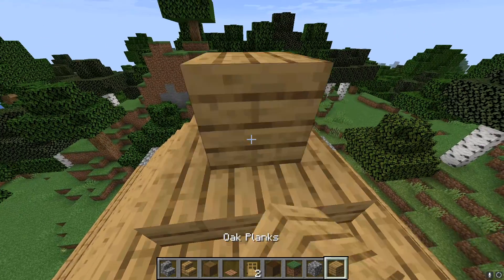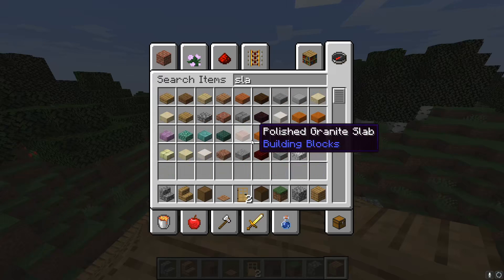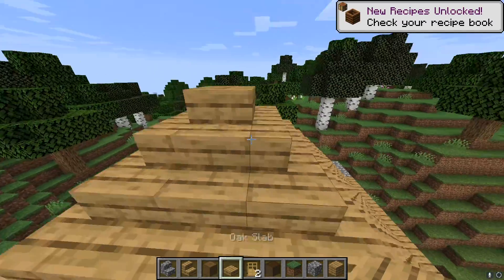Let's get some slabs — I'll just do a single oak slab right there, right there, right there. All right, there we go. Oak slab. That overall looks pretty good.